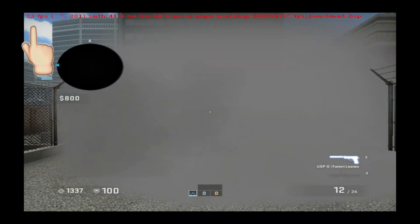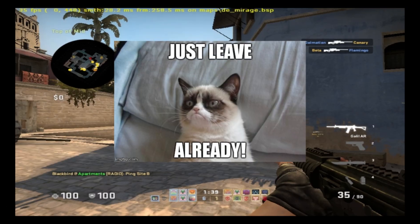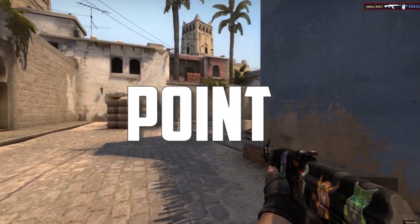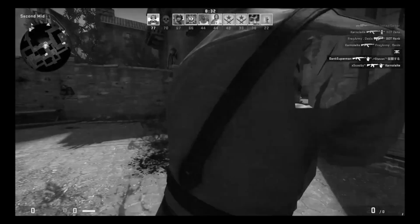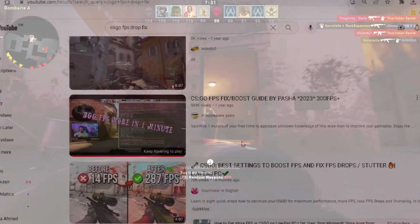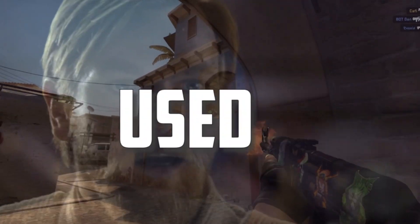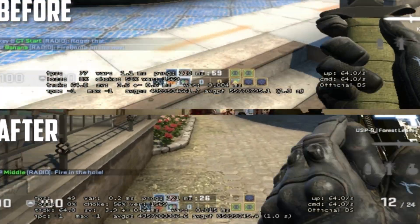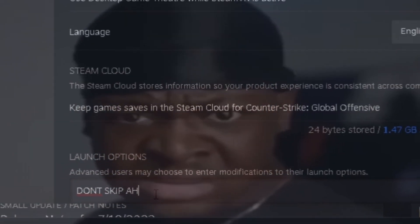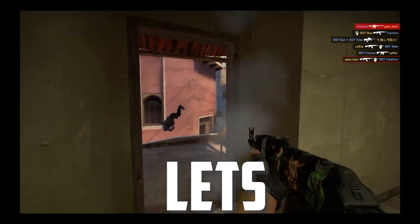Why is your FPS dropping when you enter smokes, when you're close to molotovs, or just randomly dropping for no reason? You might have decent FPS, but what's the point if you keep dying every second because of FPS drops? All the videos you watch show you the same lame steps and they won't work. These steps which I used helped me reduce my variance in CSGO, so don't miss out on the most important thing I'll be telling you.